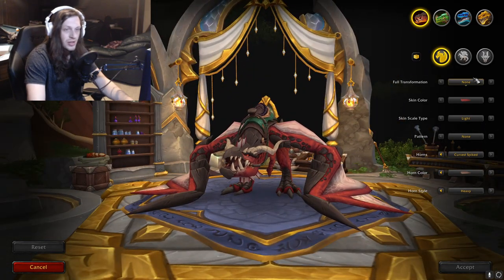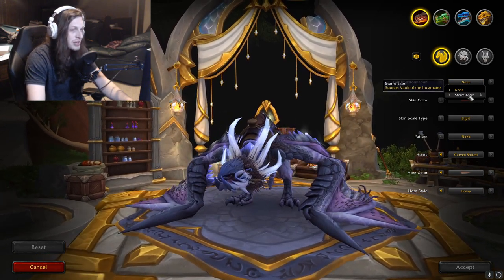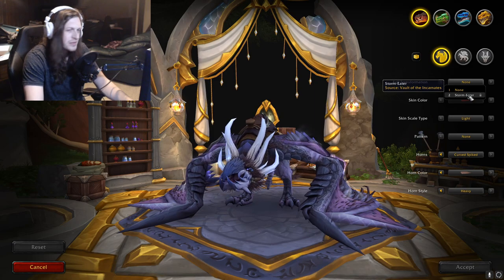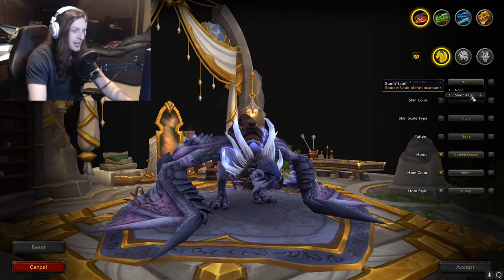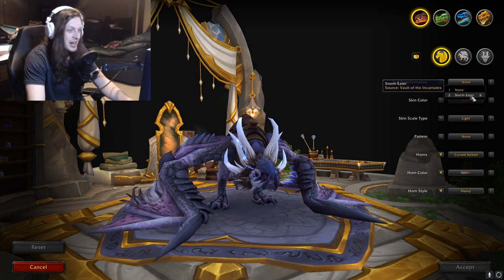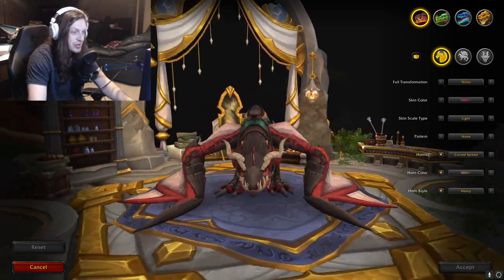We're going to start with the red one — full transformation. It looks like there's a whole new model for Storm Eater, and you get that from Vault of the Incarnates. It looks awesome. I love the lightning. I love the style and the colors of it. It just looks super nice, so I respect the effort it looks like they put into that.